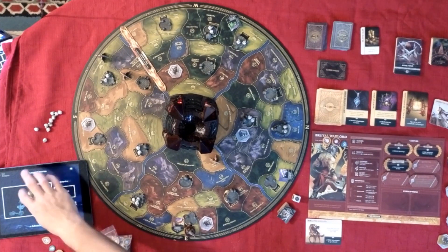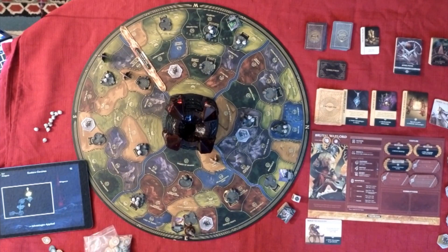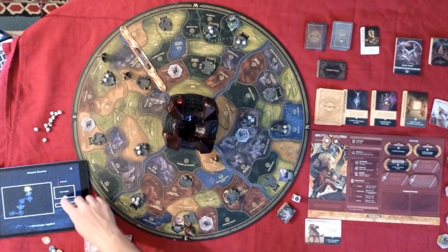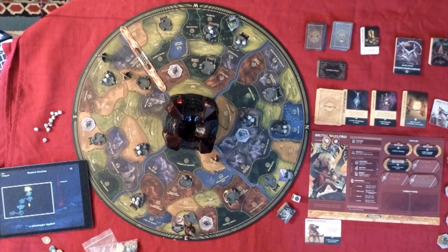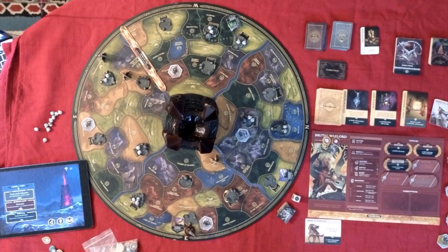Do I go up or do I go down? Mounted scouts — lose one spirit. I really needed that one though, but I'll lose it. Dragoons — lose two gear. I have to use my last advantage. It says three advantages applied — I have to get out. I have no more advantages. So if I don't get out, I'll probably take a corruption, which I don't want to do. I have to exit the dungeon.